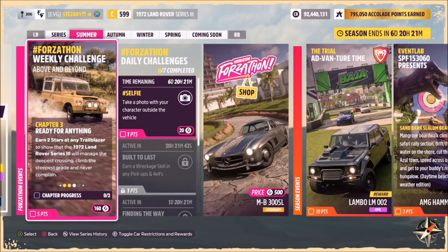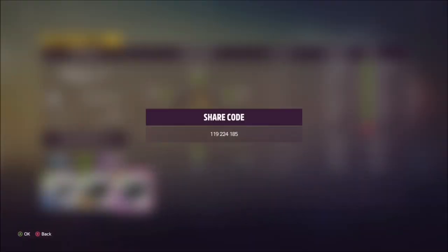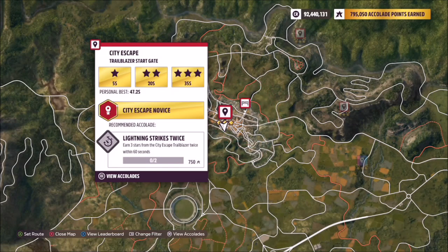The next challenge wants you to earn two stars at any trailblazer, which is really easy to do, but we're going to spice things up a little bit and do another upgrade to the Land Rover. Here's another tune for you guys to use — share code is 119 224 185 — and this one's a little bit quicker.